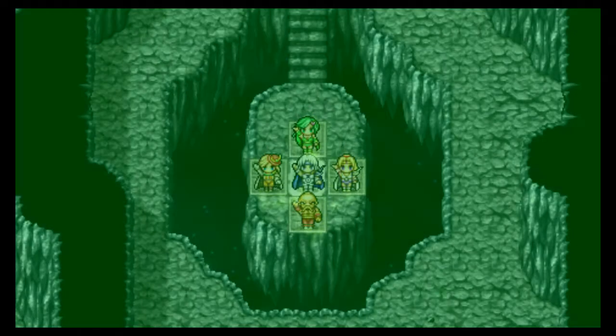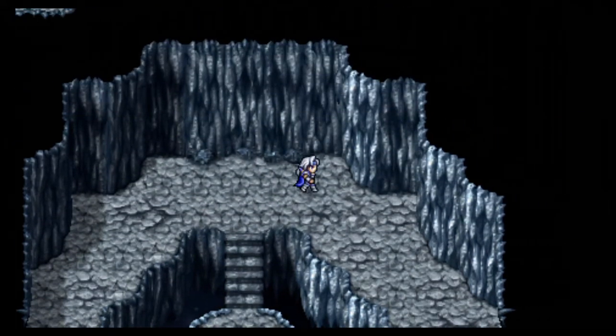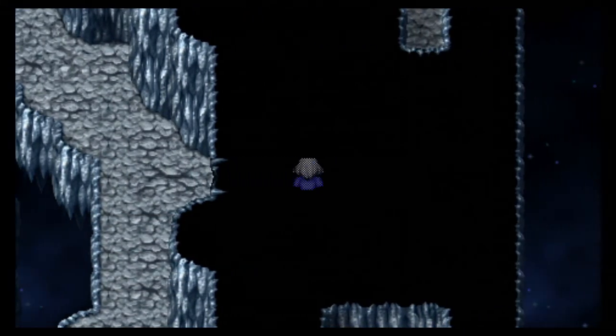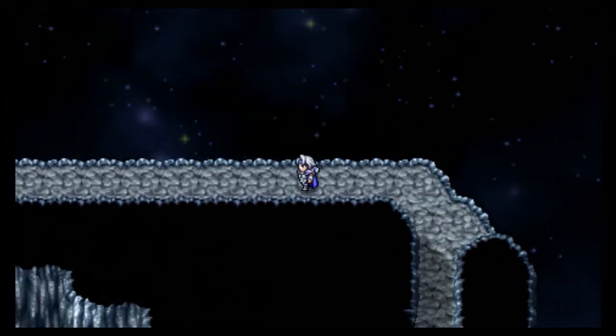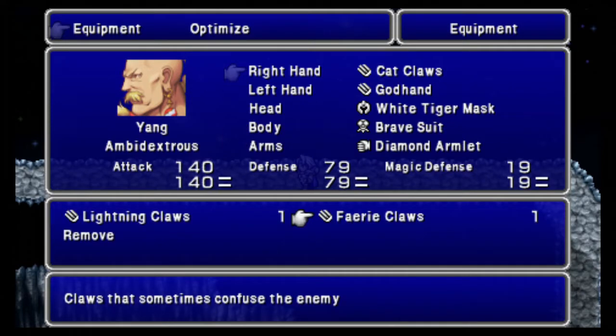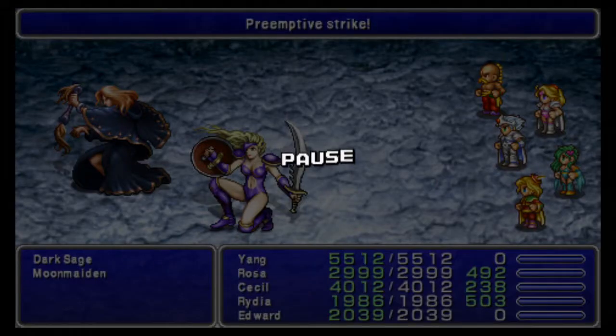If you want to see what the NPCs say, you can talk to them or watch the other party video I did. We're gonna go east through the wall first. I want to have Yang with the Fairy Claws by default for now, although I'll eventually switch to the Cat Claws. Oh, what do we got? We got these guys. Okay, just go ahead and attack.